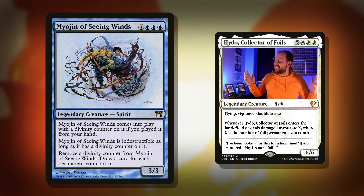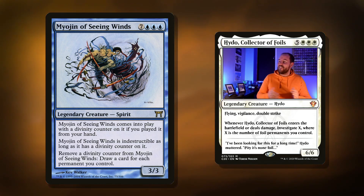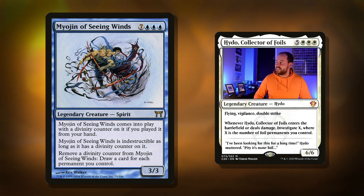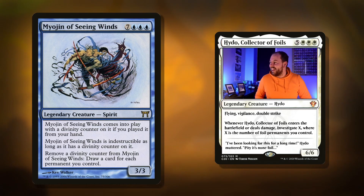It's indestructible while it has a Divinity Counter on it. Remove the Divinity Counter: draw a card for each permanent you control. So it's phenomenal in any sort of deck — we're playing a lot of ramp and things like that, so you should be able to cast this from your hand. If you're playing this card, don't put it into exile. A little tip for you there.